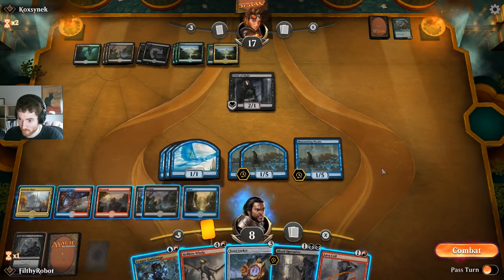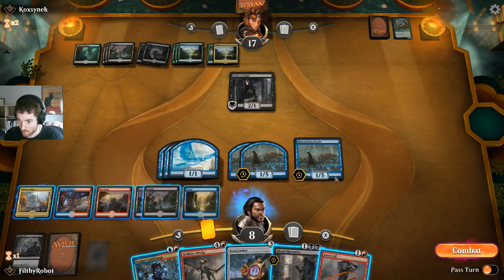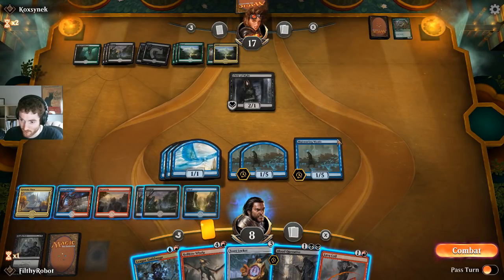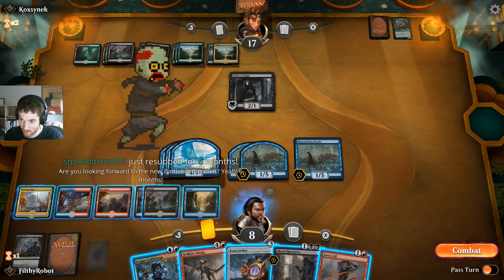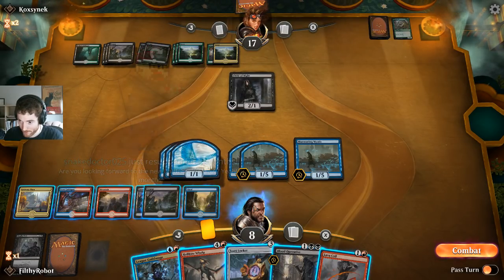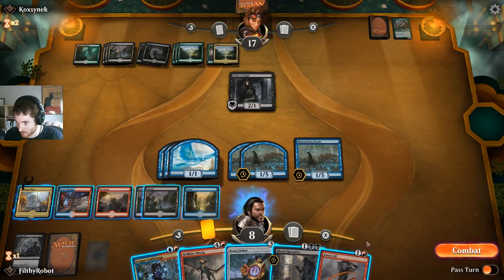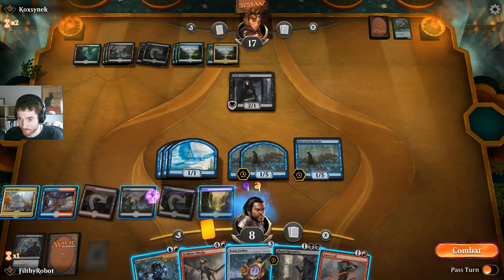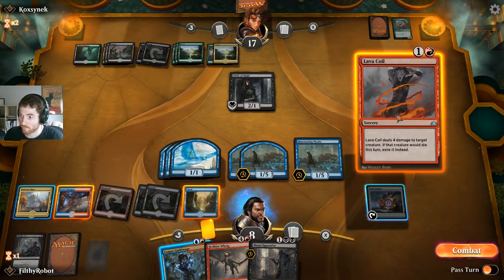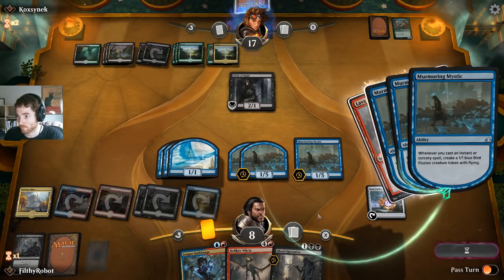Lava Coil generates so many things for us. I have seven mana. Guildmage and Lava Coil — that seems decent. Is that enough mana? Three, four, five, six, seven — okay. A 2-1 does not threaten me at all, and this threatens to kill his 2-1 next turn, so I think I would prefer to develop that. Five and three is eight. I could lock it — Guildmage and Lava Coil seems decent.